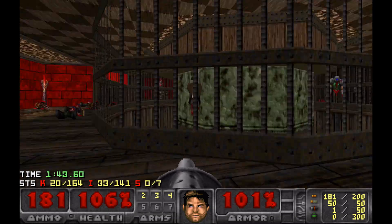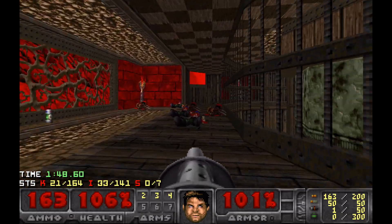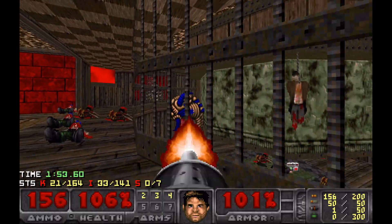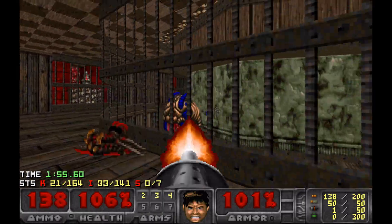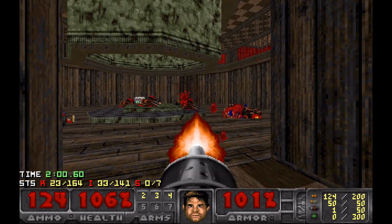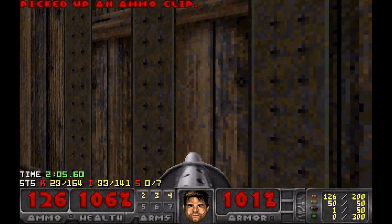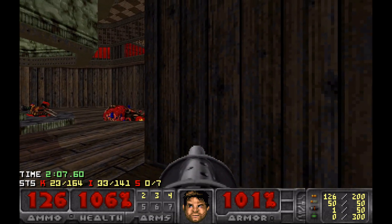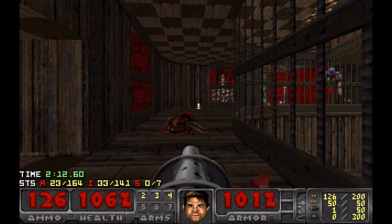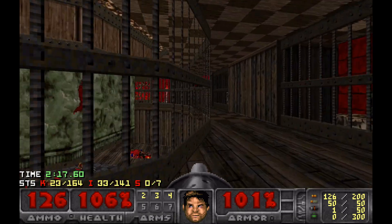Are they finished? Where did the cacodemon go? There's a spectre - there you are. I don't need that health but I'll remember that it's there - that's useful to know. Now the first secret is behind here but we don't have access to it just yet.